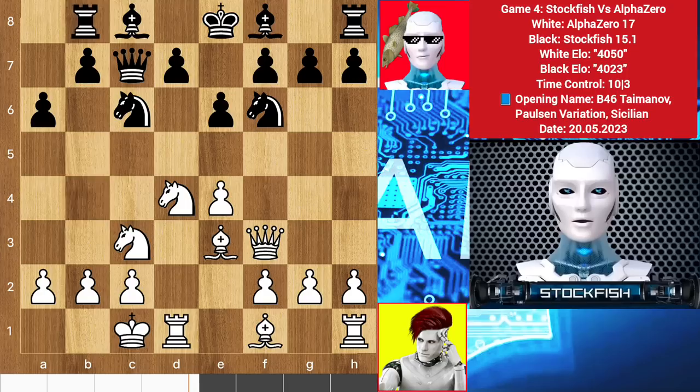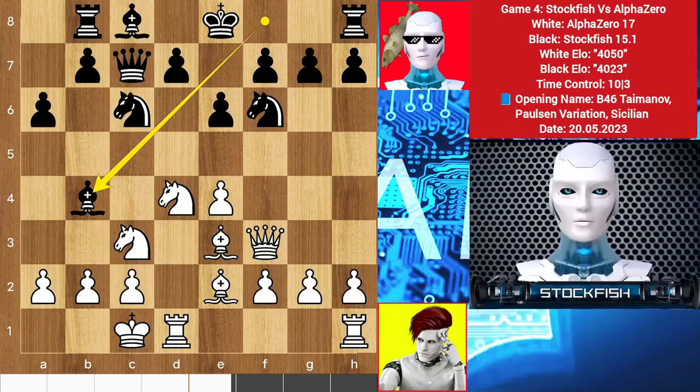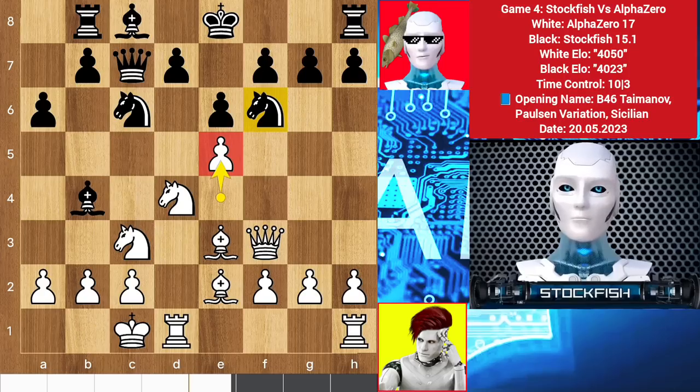We have rook b8. I have bishop b4 and the b5 move available on my next turn. Bishop e2, bishop b4, e5. AlphaZero sacrificed his first pawn and the pawn is targeting the knight.